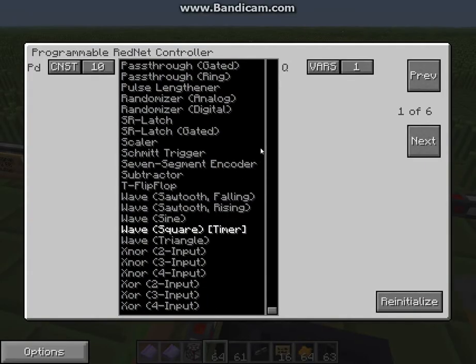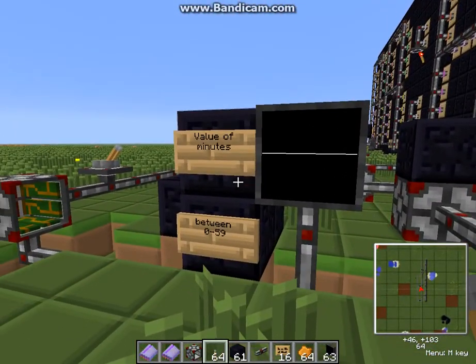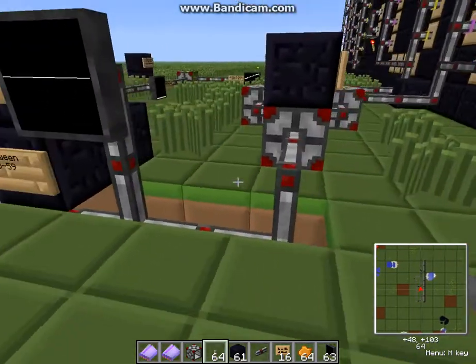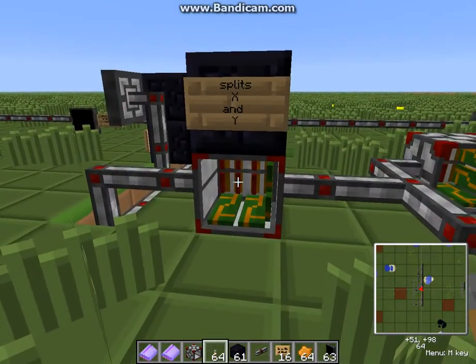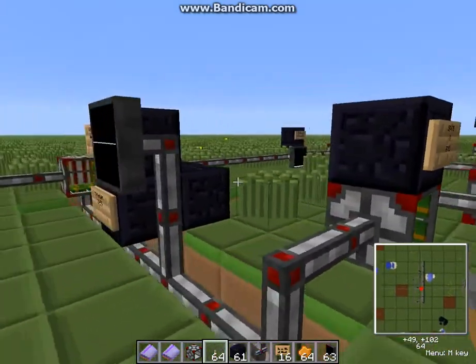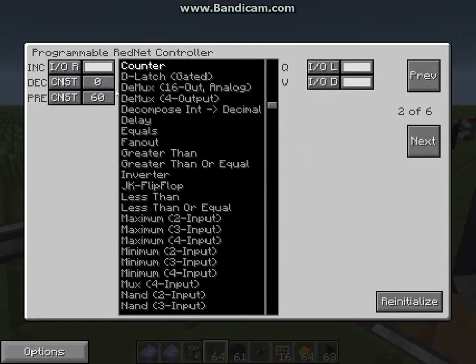On page two we also have a simple counter which increases when a signal comes from the right side on the white channel. We again have our value output — this is the value of minutes, somewhere between 0 and 59. This value again goes into the splitter. That setup here is exactly the same as for seconds — the difference is that these are the minutes and those are the seconds.